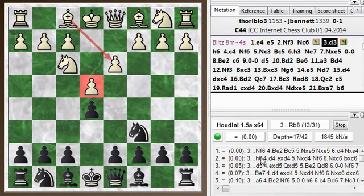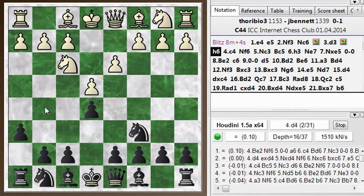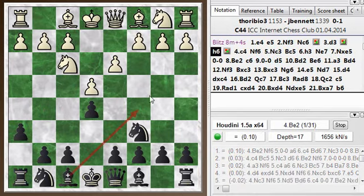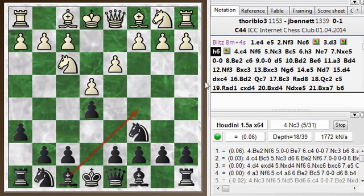Knight f6 is the logical move, but h6 has its points too. I'm going to play knight f6 and I just want to avoid the pin. The reason I want to worry about the pin now is because I'm planning to develop my bishop outside the pawn chain - to c5 or b4 - and so it won't be available to break the pin against the knight. That's why I play h6 here.